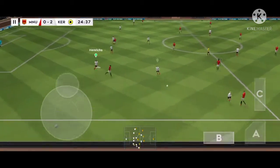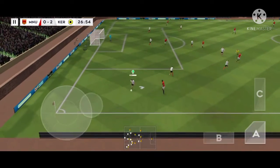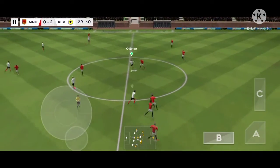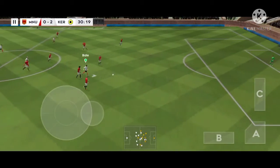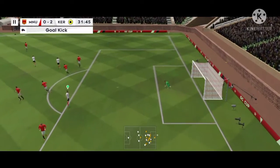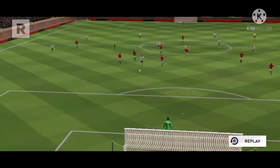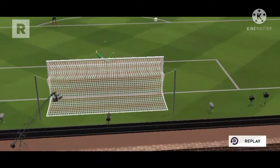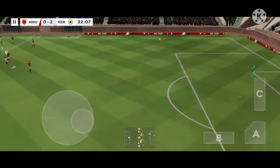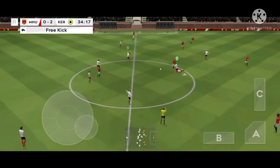Finds his teammate. Hoisted upfield — he's headed the ball forward, and dispossessed there, won the ball. They're appealing but he's onside. Wide of the mark from the player — let's take another look at it. Headed on — well intercepted. That's a rash challenge there.